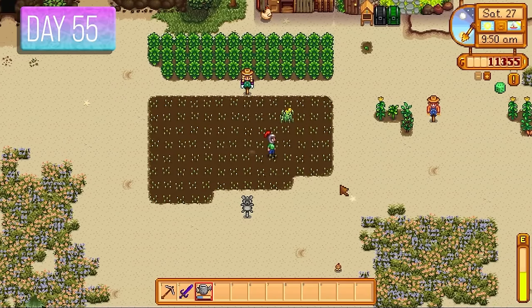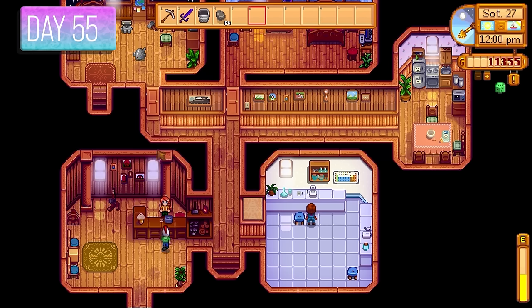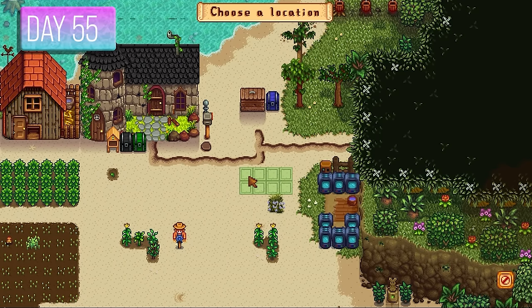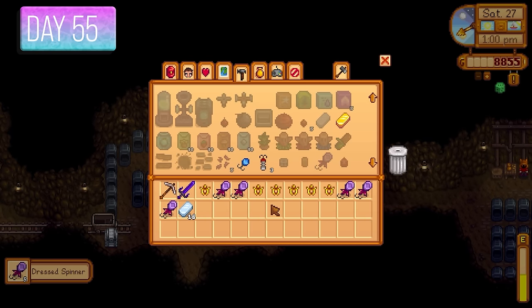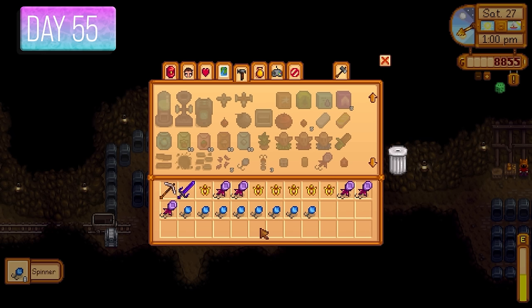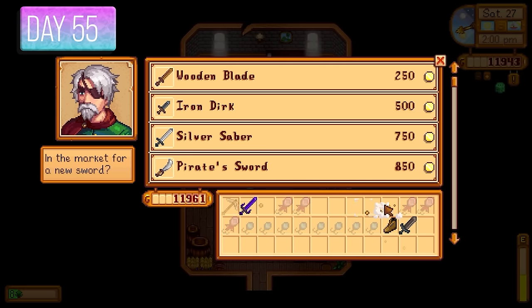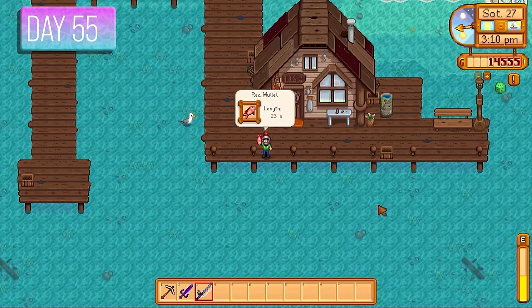Way cheaper to make it yourself rather than buy flour directly from Pierre. The fish pond sturgeons wanted a diamond — got it since I had diamonds to burn. I went to Robin to make the mill. I made more Rings of Yoba from diamonds, more Dress Spinners, and regular spinners with leftover bars. This was by far the best way to get money. I didn't even want to think about how I'd make millions with a 25% discount rate, but it'll be interesting to tackle that in the future.